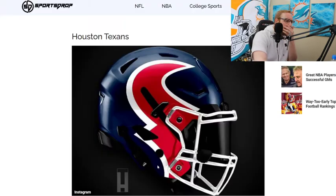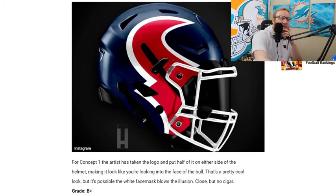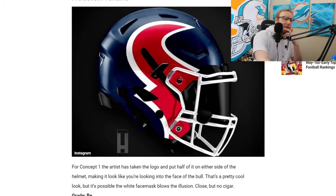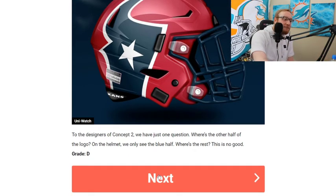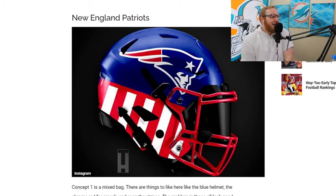Houston Texans — very similar to what they have, but it looks like they got the horns on each side, which is a good design. Similar to the original though, so the Bucks helmet is still better. I actually like their concept two a little better than concept one — a red helmet that stands out more, with the blue Texan horn. But we're still saying the Bucks one is better.